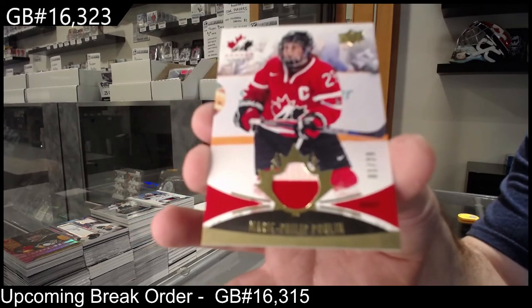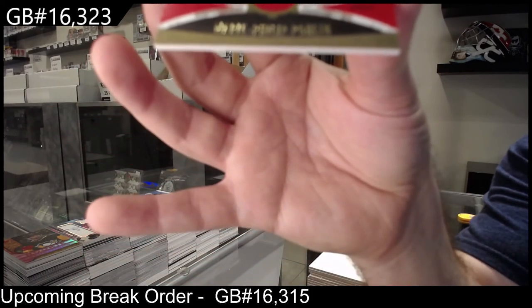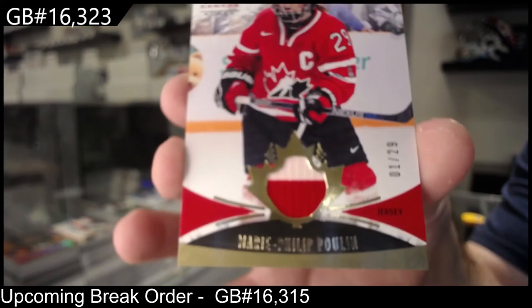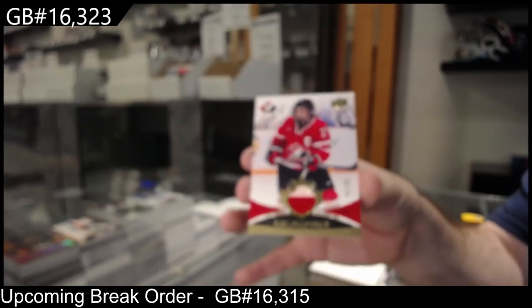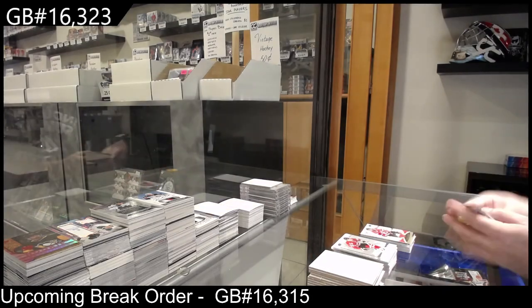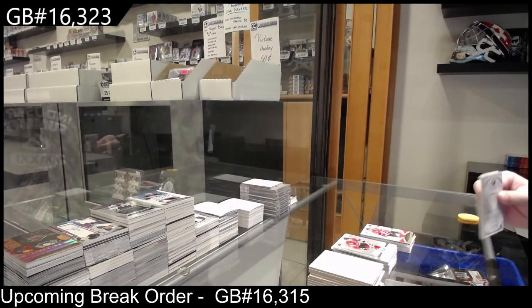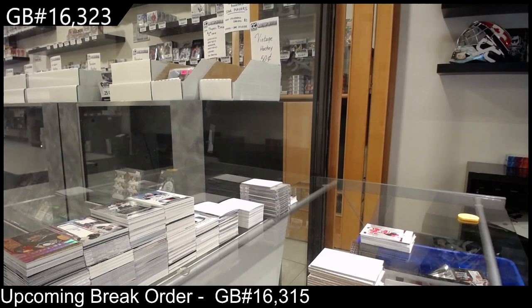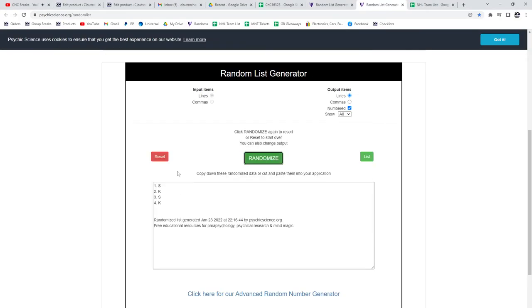Marie-Philip Poulin! Number one of 29 — this thing is just not cooperating right now. We've got a Quinville number 175. All right, we got the one random between the S and the K — three times, one, two, three — the K spot wins! See you!